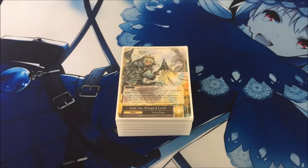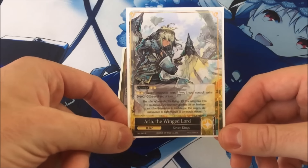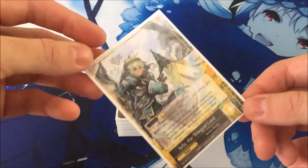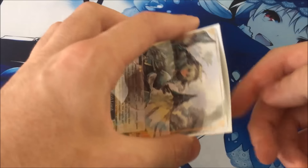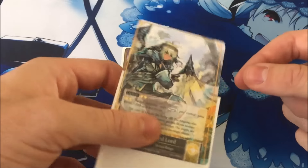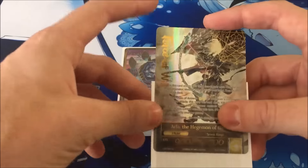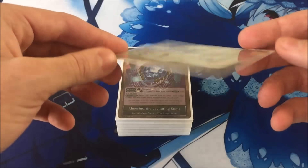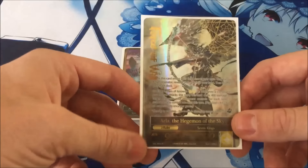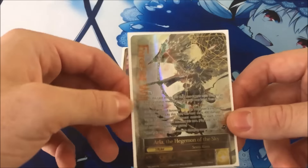Arla is a very interesting ruler. On the ruler side, it's pay two light to J-activate. The second effect is an activate ability: pay two light, target resonator with flying you control gains +2/+2 until end of turn. You see Arla used a lot with angels, but I kind of wanted to go a unique route — it's not a completely different direction since I do have angels, but it's a deck list you wouldn't see very often.